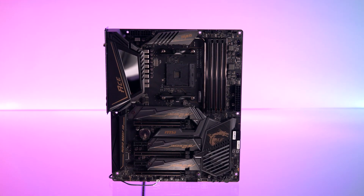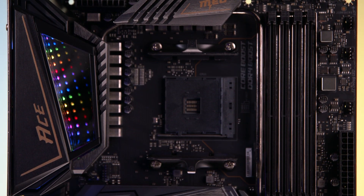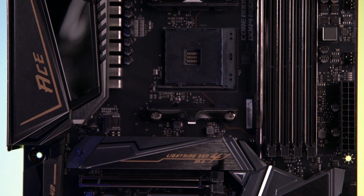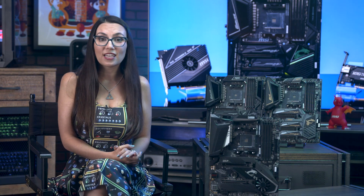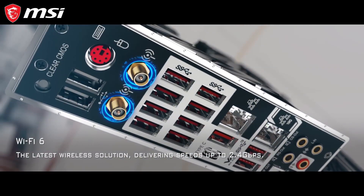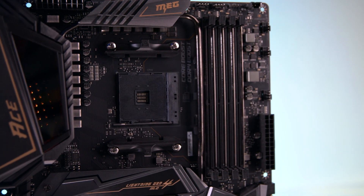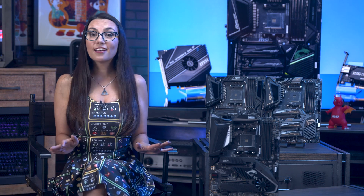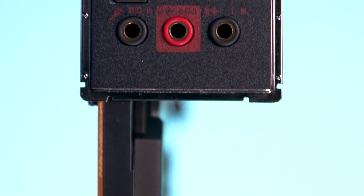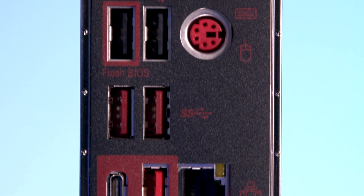Its sleek, golden-black design encapsulates what this board wants to help you do — win. The ACE has the same state-of-the-art cooling system as the Godlike, and while it doesn't support 10 gigabit ethernet on its own, its Intel networking capabilities are fast and powerful, and it also supports next-gen Wi-Fi 6. Extreme overclocking is still an interesting prospect, but you'll want to limit yourself to water cooling — if you're using liquid nitrogen, you'll want to step up to the Godlike. This board does have one particular leg up on the Godlike: the ACE actually has two more USB ports, which can be significant depending on your build requirements.